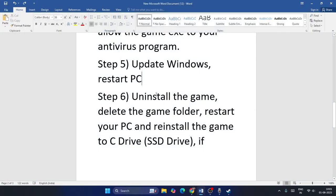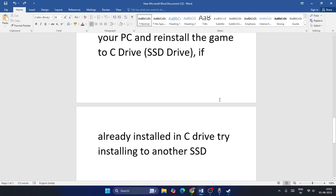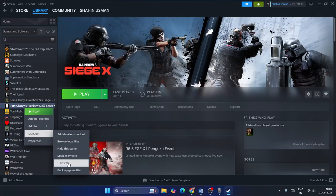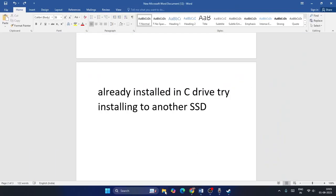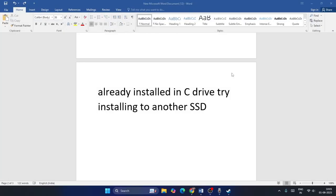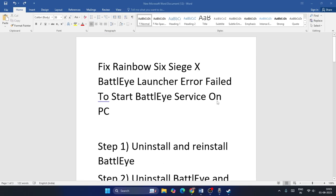If the issue still persists, uninstall the game, delete the game folder, restart your PC, and then reinstall the game to a new drive. Right-click the game and go to Manage to uninstall it, then restart the system. After the restart, open Steam and try installing the game on a different drive — for example, if it was on E, try D or C. These are all the steps to fix this issue. I hope this quick video was helpful — see you in the next video, peace out!